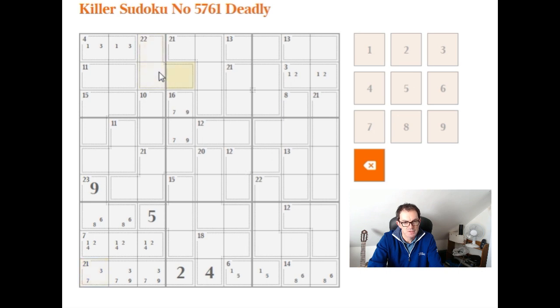You can observe things like this: the 22 box here needs to contain a nine, but I don't think that's quite useful at this point. We also know this eight box needs to contain a one. And this one can't be here. So I would probably note that there has to be a one here or here. And does that help with anything? Not quite again.